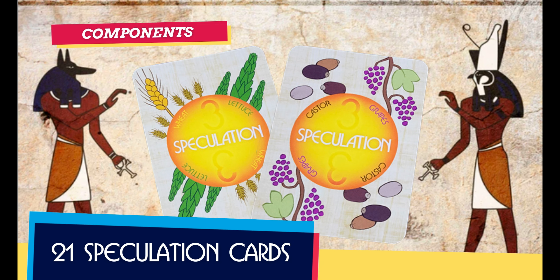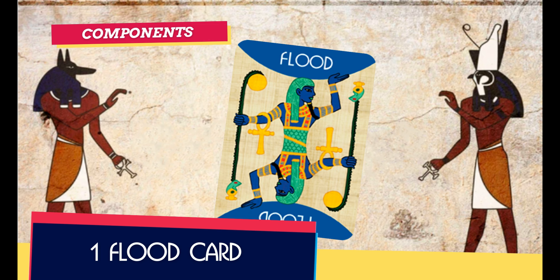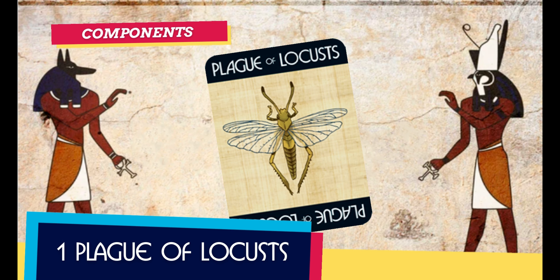The game also has 21 speculation cards. They will have two types of crops represented on them and will be used to speculate. There is one flat card. It will determine which fields will harvest and which cards cannot be played during the turn. The plague of locusts card will destroy some fields when it appears during the game.